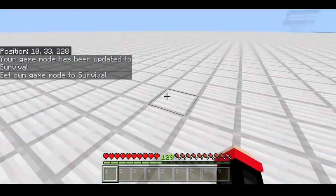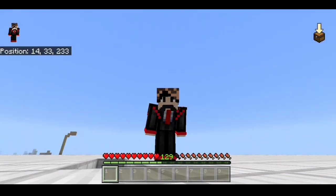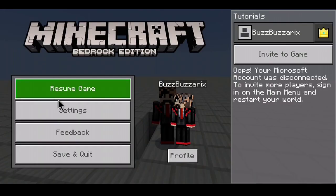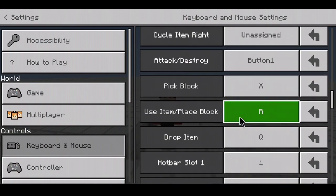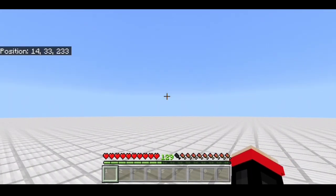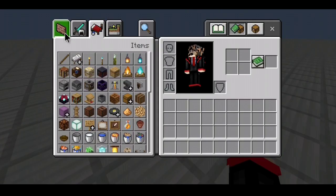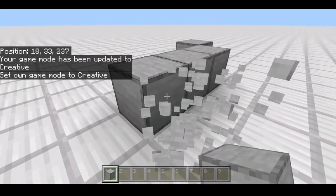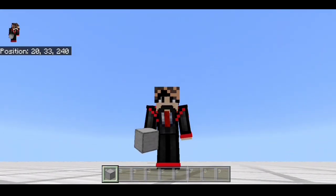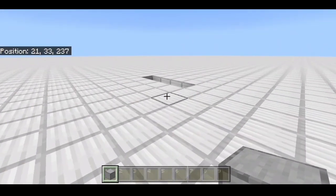If you go to survival mode, you can right-click normally — that's not a problem in survival mode. But the problem is specifically in creative mode. The solution for that is Option 2, which uses the keyboard: the bottom option with attack/destroy, and R is set to 'use item/place block.' So if I press R, I can place blocks.